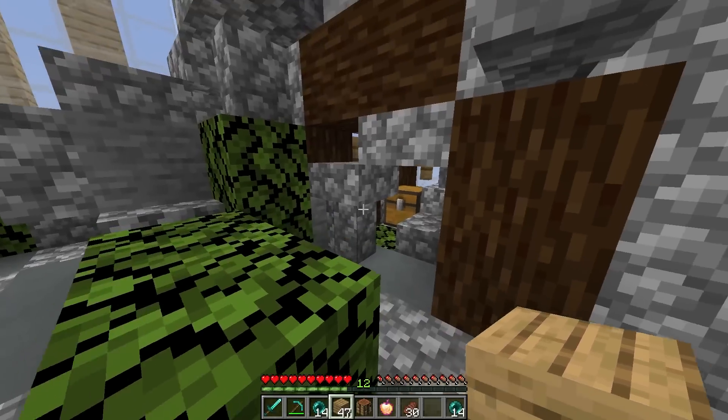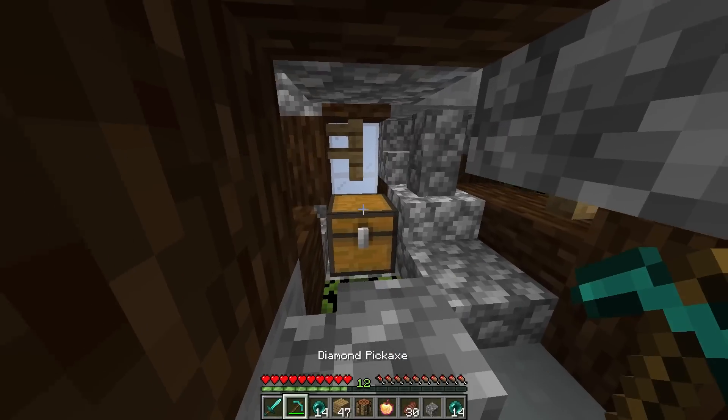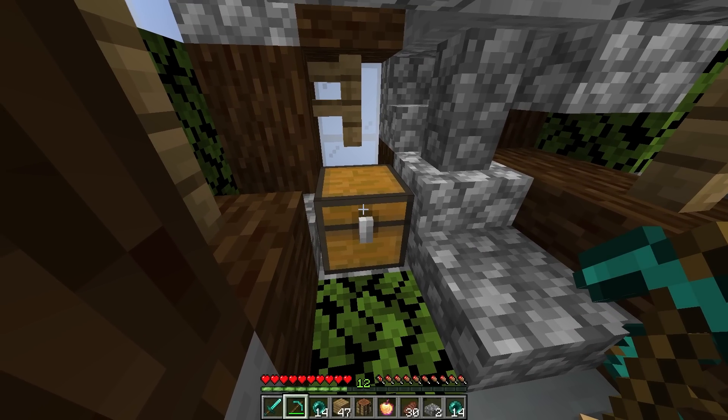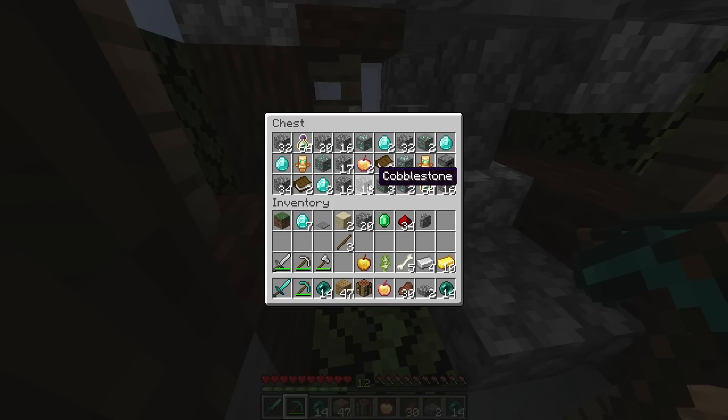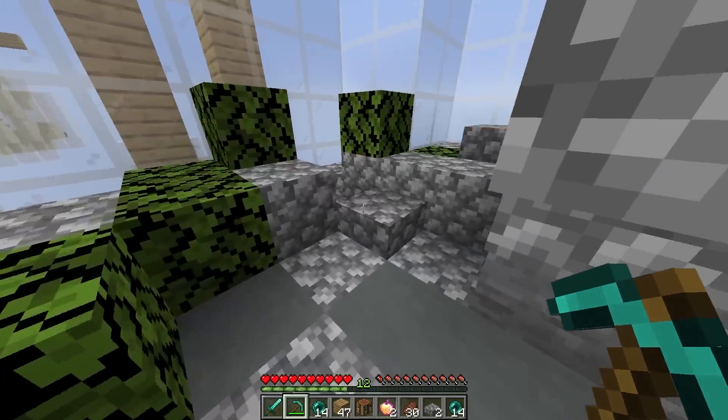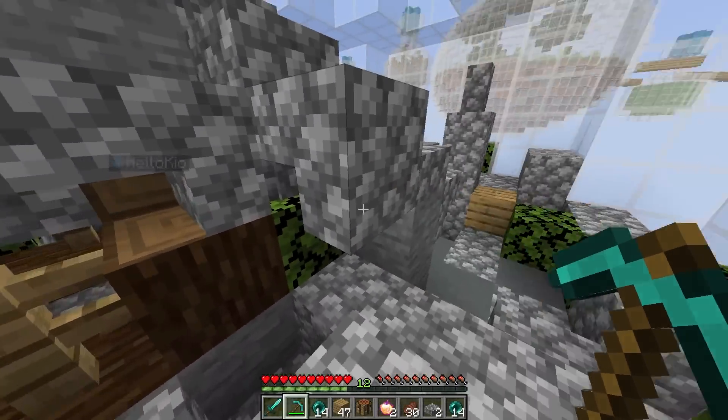There's a chest right here! Want to open it? Yes, I do. Let's do it at the same time — you count down. Let's open it in three, two, one. Oh my gosh! There's more golden apples and totems. This is so awesome — we're going to be able to respawn. I'll take the diamonds, you take the emeralds. And I'm going to take some blocks as well. That sounds good, Kyo. And you know what, I'll leave some diamonds for you.